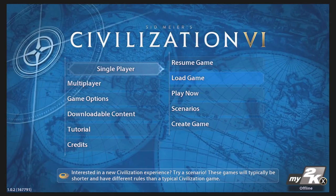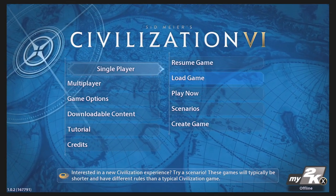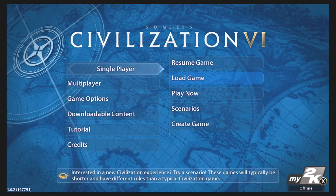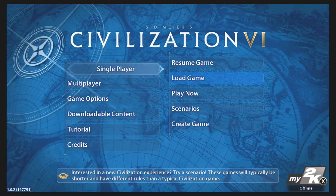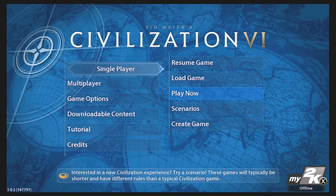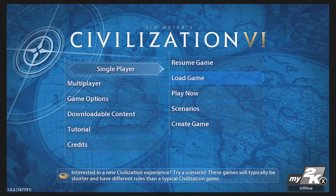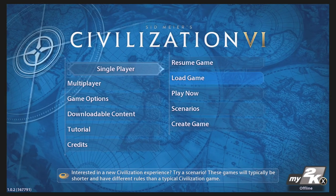Hello and welcome back to Switched On. Today we're going to have a quick look at the newly released Civilization VI on the Nintendo Switch. I've been waiting a long time for this game to come out and it's the first console release of this massive game, so it's quite a nice exclusive for the Switch. I'm going to take you through some of the options, show you how it runs, and play through some turns. Let's hopefully give you a better idea what it's like on the Switch and if it's going to be a game for you. Without further ado, let's dive straight in.